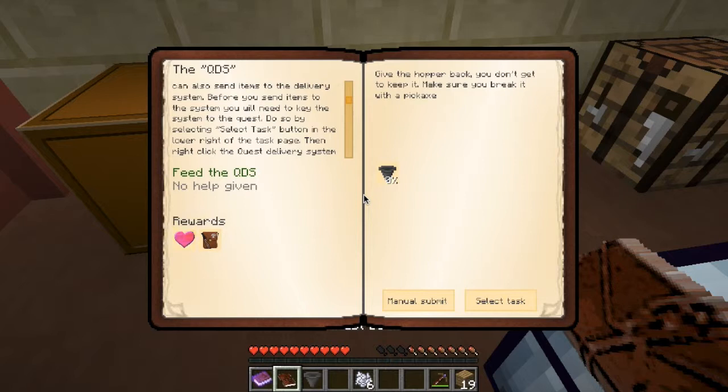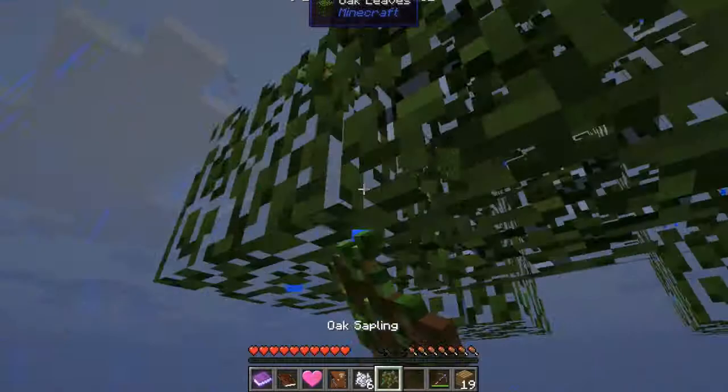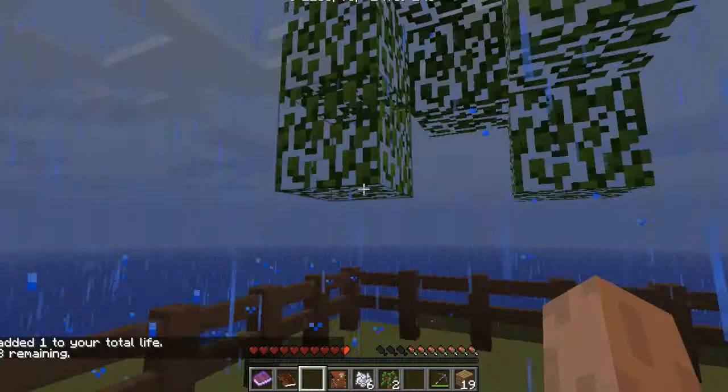I'll sort of explain this. There's a mod that's like a hardcore mode. I only have two lives left, so if I die two times the game will stop. With these lives you can implement more lives — you'll have to add one to your total life. You have three remaining. And there's quarter hearts and half hearts and all that good stuff.